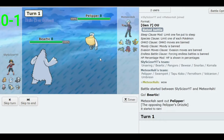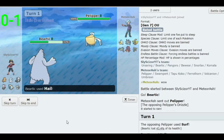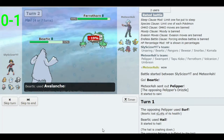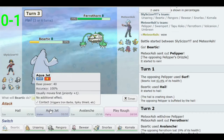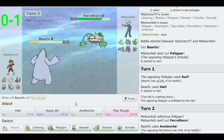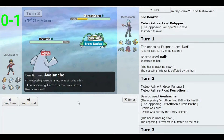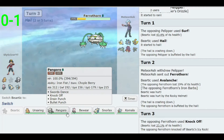He leads with Pelipper, who has Drizzle — this might actually work out. I can go Hail, and I don't think he has Rain Dance, so let's go for Avalanche. He switches in. Avalanche doesn't do as much as I thought. I'll stay in — avalanche does more this time because I got the double damage from him hitting me first. We'll take that.